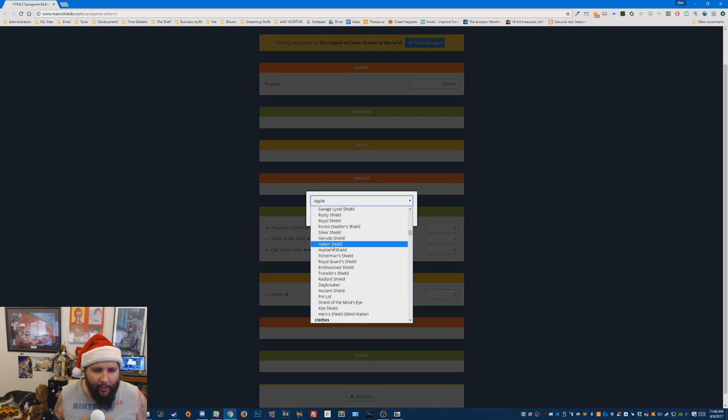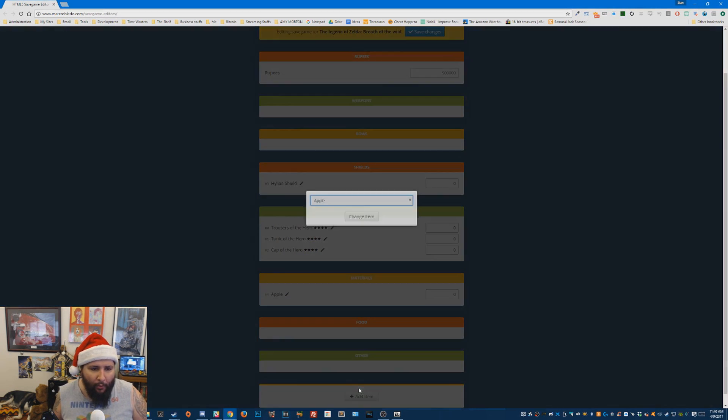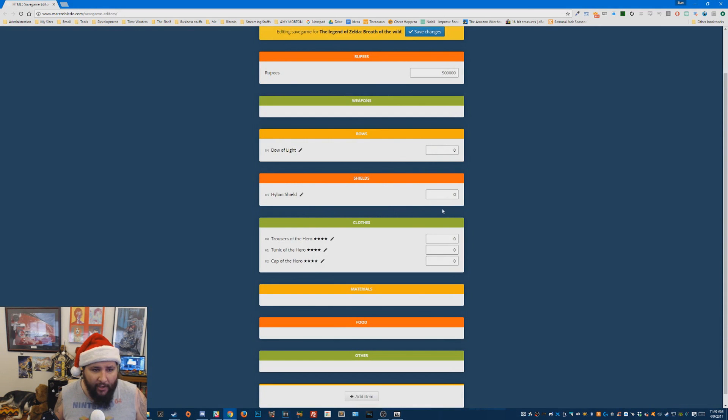Hylian shield — that's what I want. We'll save that. So when I start the game I should have the Hylian shield. Let's add a bow, so we'll go down to bows. It's probably going to be at the top above armor and shields. There's bows. I want the bow of light starting out. You can get the twilight bow too, but that thing doesn't do as much damage. So I'm going with the bow of light — just starting out.